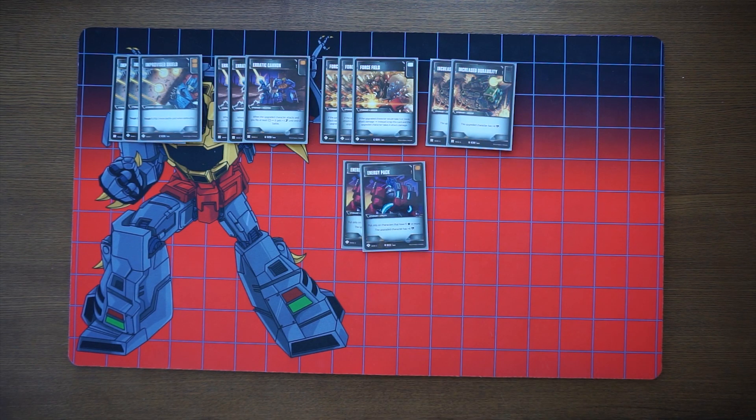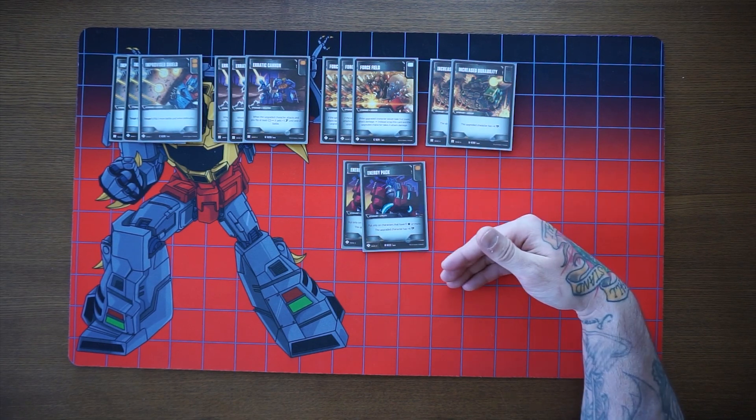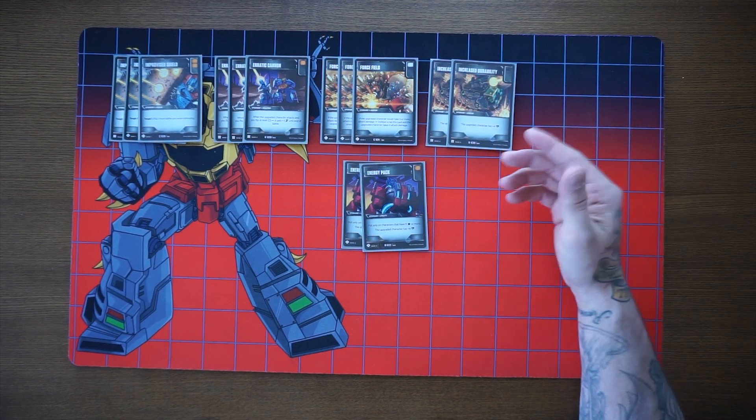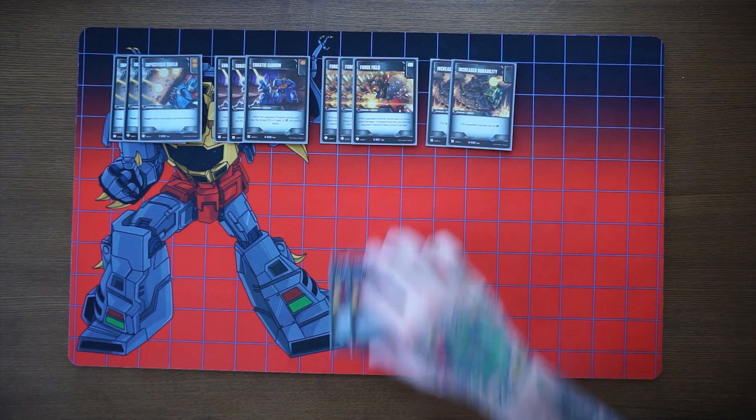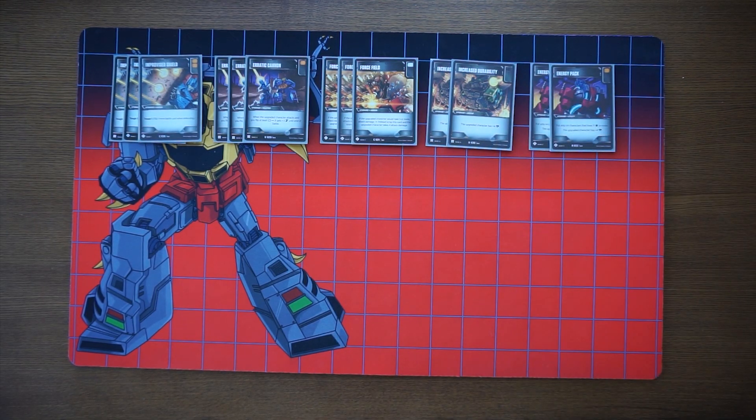On the same train, Energy Pack is a two-of with an orange battle icon that goes in the utility slot. It says put on characters that have 11 or more stars - the upgraded character gets plus four health. This is great to put onto the combined form since the component characters aren't 11 stars. If you manage to get both Increased Durability and Energy Pack onto the character, that's plus eight health total, which is really really nice and very relevant.